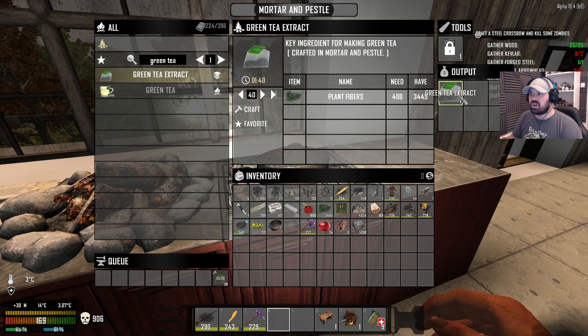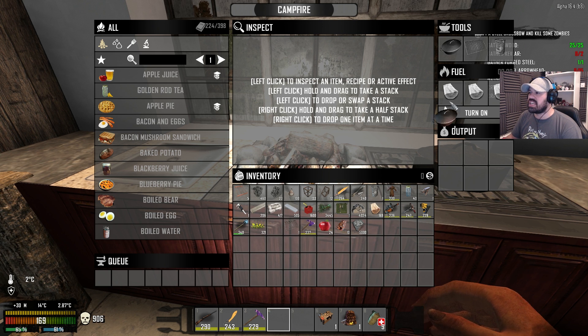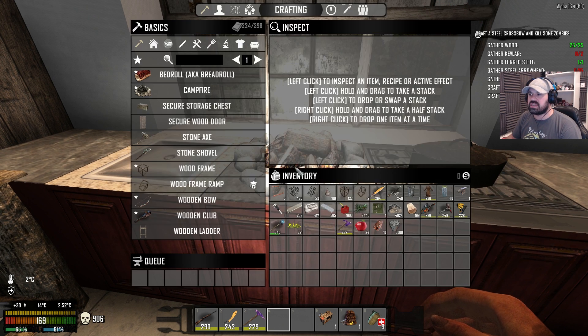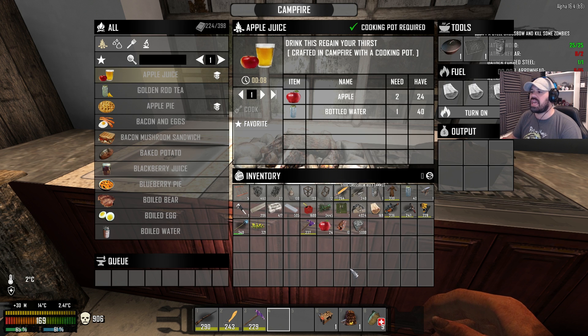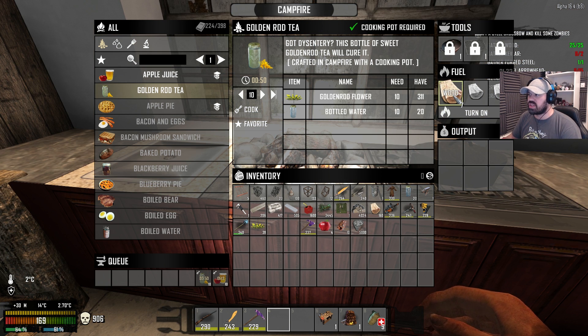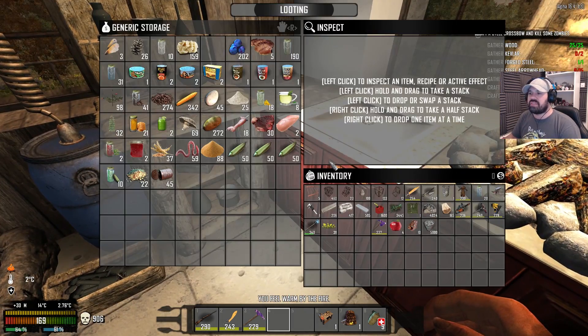They take quite long to craft but look at these little tea bags — that's awesome! Love it — gives a little bit of variety. We also have apples and can make apple juice in the campfire. Let's put a little bit of wood in — there we go, we can make apple juice. We can only make 12 with the apples we have, so let's make 10, and then another 10 goldenrod tea for variety. That's a minute and 30 — there you go, that's definitely enough.